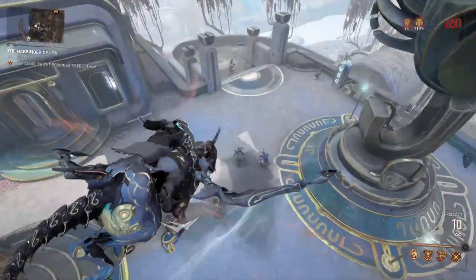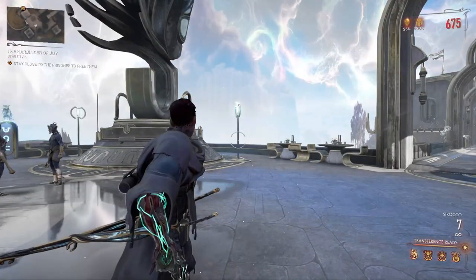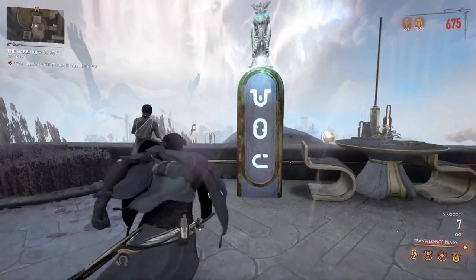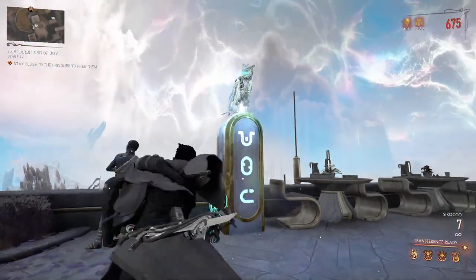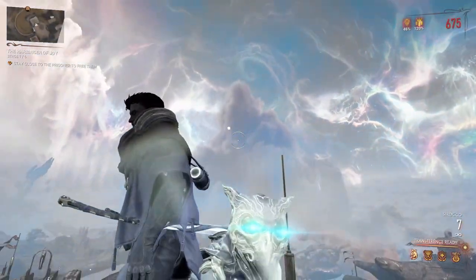It's actually kind of easier to find these things while flying around, because what you're looking for is basically one of these. Obviously getting rid of any enemies as you go. These things can be annoying — I still don't know the exact name for these.